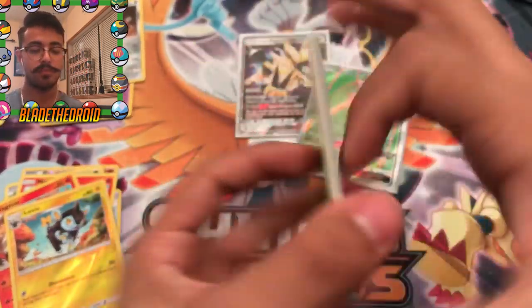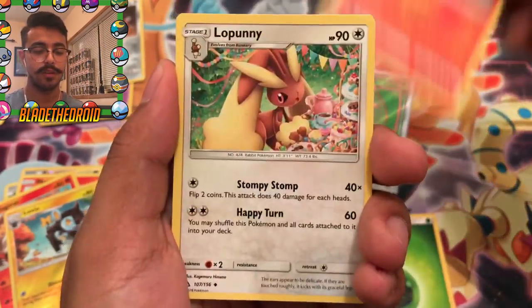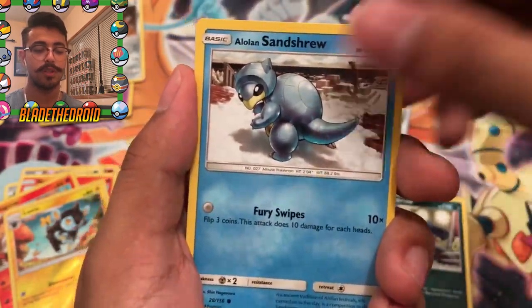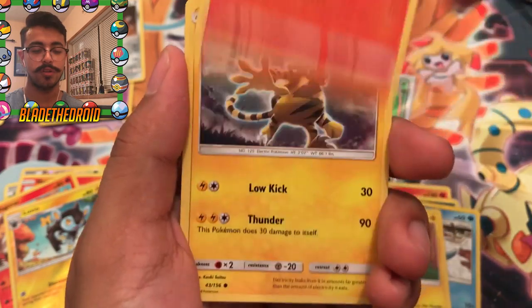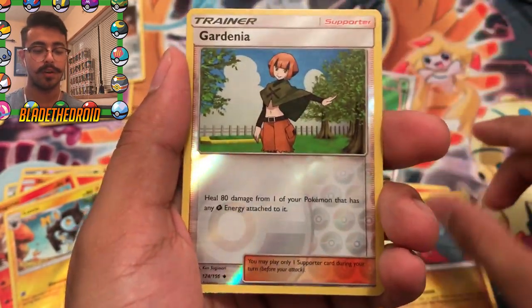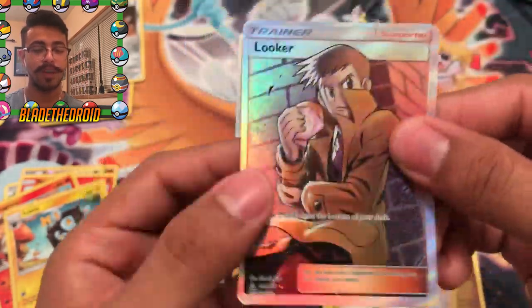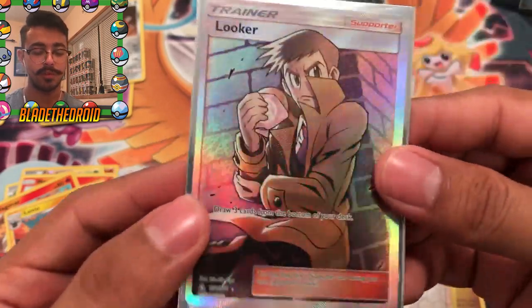Last pack. We got Grass Energy, Turtonator, Lopunny, Honchkrow, Sandygast, Pachirisu, Chimchar, Electabuzz, Gible, and a Gardenia Reverse. The final card is a Full Art Looker. Nice! It would have been awesome if that was a Full Art Cynthia, but Full Art Looker is still awesome.